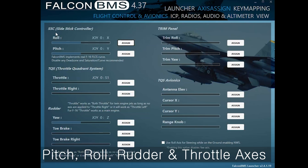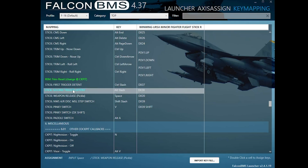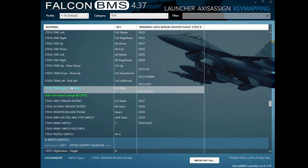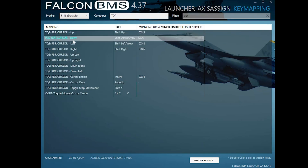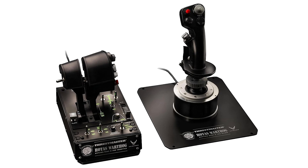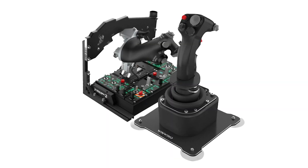Start by assigning your pitch and roll axis, then throttle and rudder if your stick has a twist axis. After that, find your essential buttons: trigger, weapon release, radar cursor controls, and the DMS, TMS, and CMS switches. Don't forget trim controls either. If your stick doesn't have enough buttons for all that, don't worry — you can always fall back on keyboard shortcuts. But if you plan on sticking with Falcon BMS long term, I would really recommend investing in a decent HOTAS setup. It's not strictly required, but it'll make your flying experience much smoother.